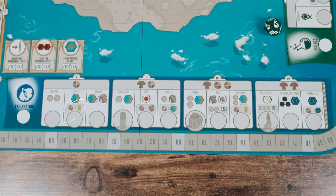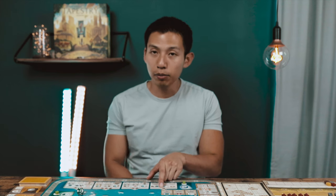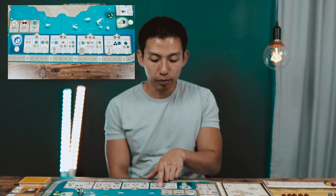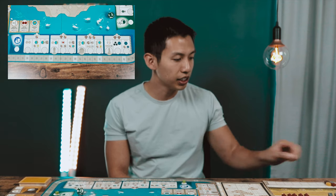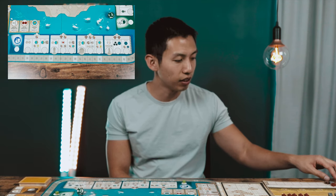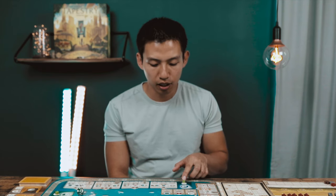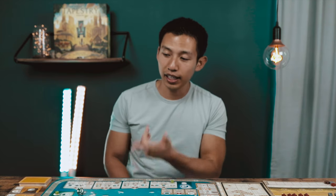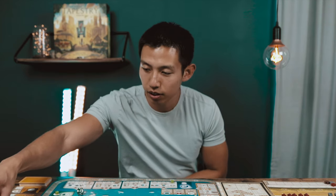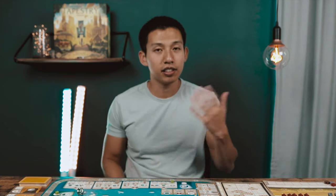Let's say I want to move on the exploration track. I look at the symbol listed at the top of the tier — here it means I can use any resource to advance in exploration. I'll use one coin to move from one to zero, then move my cube to the scouting ability. I just gained the ability Scout, which means I gain two exploration tiles and place them face up in front of me. Then the turn moves to the next player. There's no limit to the number of cubes that can share the same space on the advancement track.